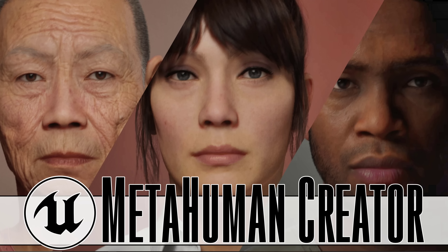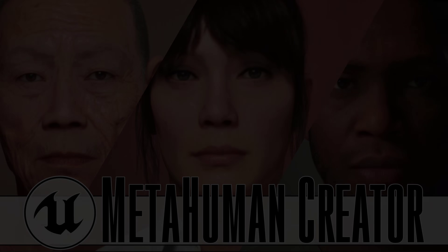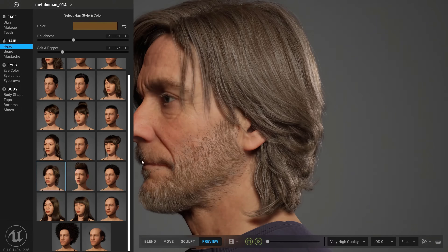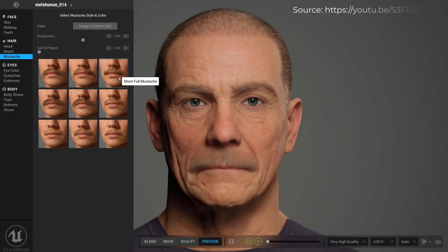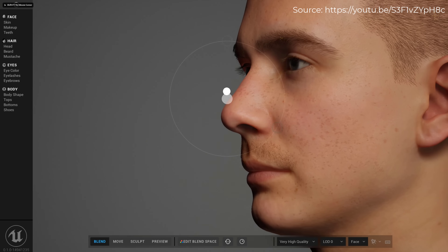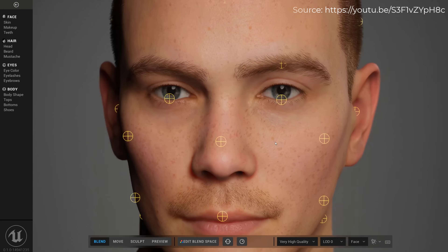Unlimited polygon sizes in Unreal Engine 5 — that is exciting. Quixel Megascans available for everybody that uses their engine — that is exciting. But today we have MetaHumans, which you can see from the Unreal presentation video. This is a tool in the cloud for making realistic, natural-looking humans in under an hour. Yes, that is nuts.